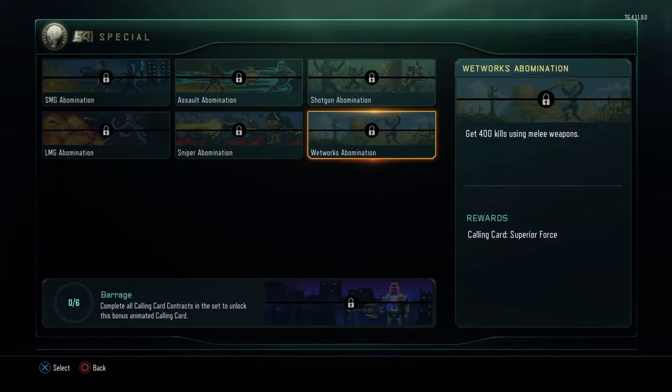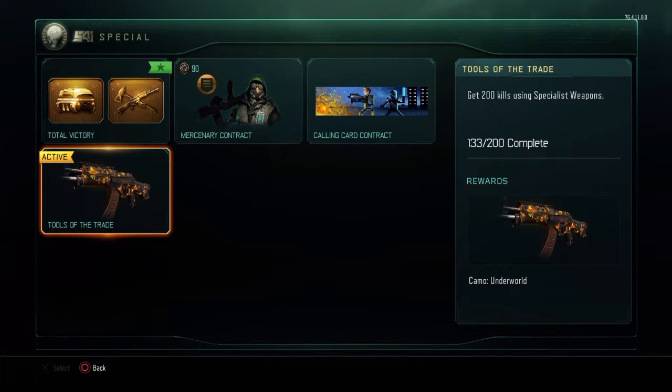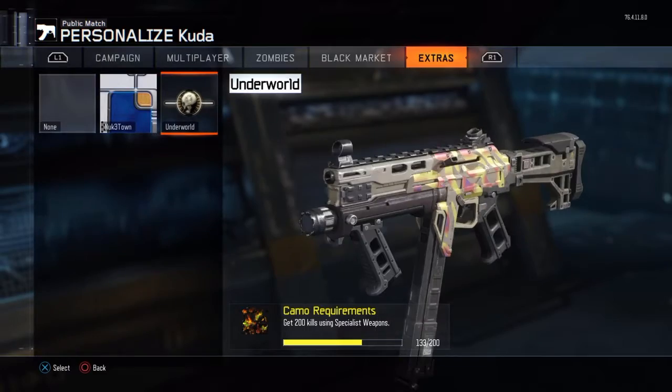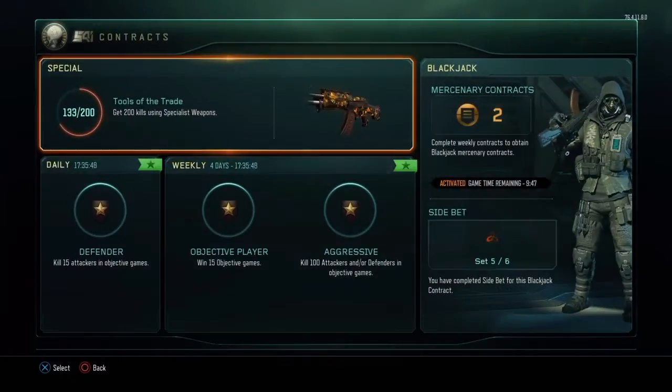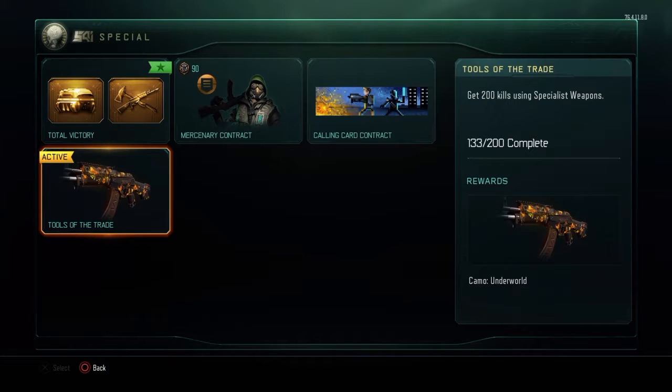The one I'm actually going for now is a camo for every gun — it is the Underworld camo. If we go over to classes, hopefully we'll be able to see it down the bottom there. Can't really get a good picture of it. I've not seen it yet, but I've heard about it. Guys, I don't think it's gonna look good — trust me when I see this, it looks like literal shit. I guess we'll see what it looks like whenever I reach it; I'll probably bring out a video on that as well.